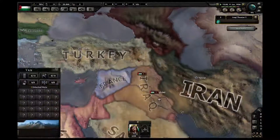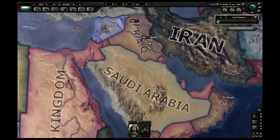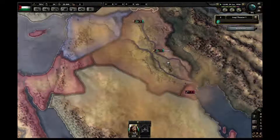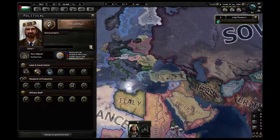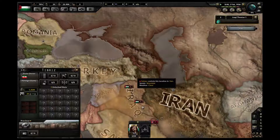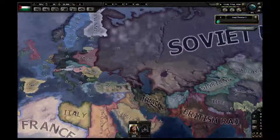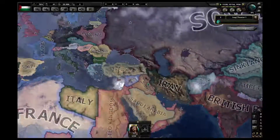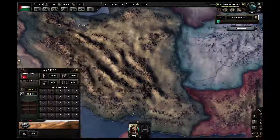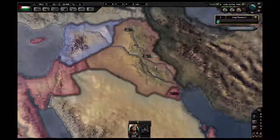Our next conquest target will eventually be either Iran or Turkey after we get through Saudi Arabia, Yemen, and Oman. Right now, we're going to need to consolidate our power and think about what we're going to do. Chances are we're going to join the Axis. Hopefully Iran and Turkey stay neutral — if Turkey joins on the side of the Soviet Union or the Allies, they're directly going to be at my border. But if I can keep them neutral, or even flip them to the Axis side, that would be nice — just so I have a buffer state between me and the Soviet Union.